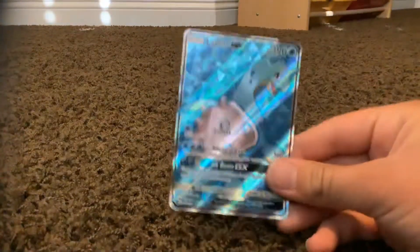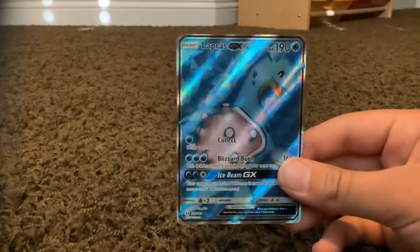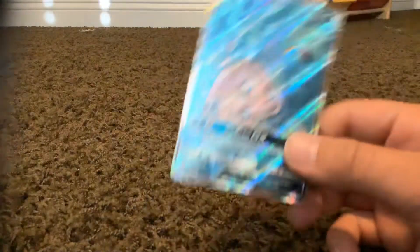Now we have a Lapras GX, which I also got out of the Sun and Moon booster box — so like five pulls from it. Also got the Lurantis out of it. Pretty cool card, and it's also a full art, so I love it.